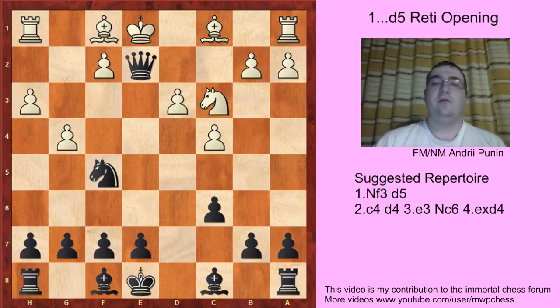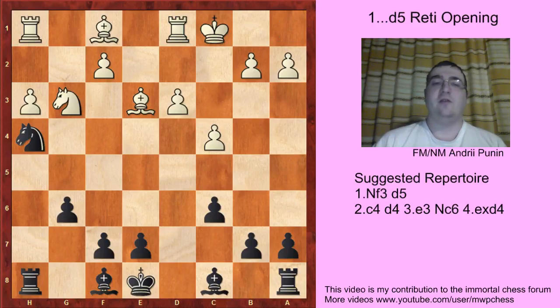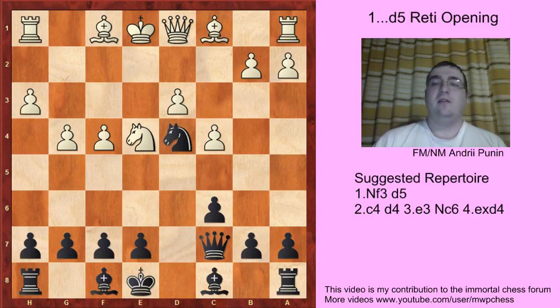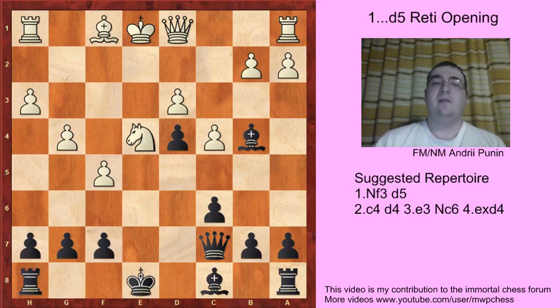For example, Qe2: if Be2, then Ne4; if Ne2, then Ne4. Ne4, f4, Nb5. Then Be3 and e5 — another strike in the center. Bxd4, fxd4, f5, Bb4+ — a very nasty check — Kf2 and Be7. Black is just better because Black has the pair of bishops and White's king is vulnerable.